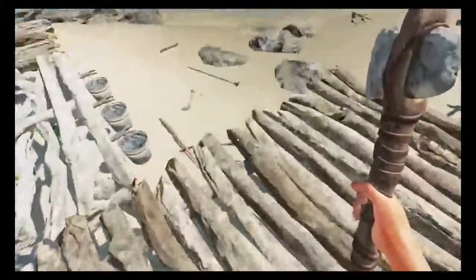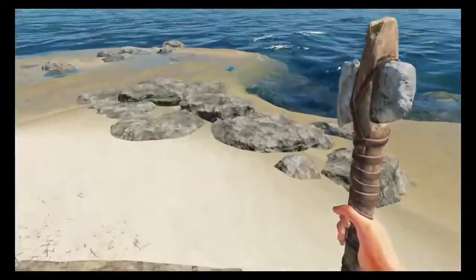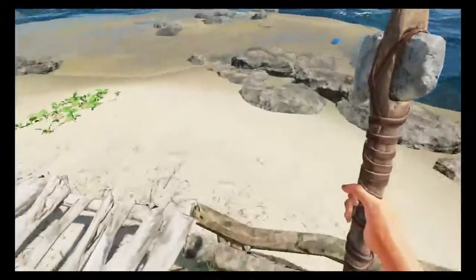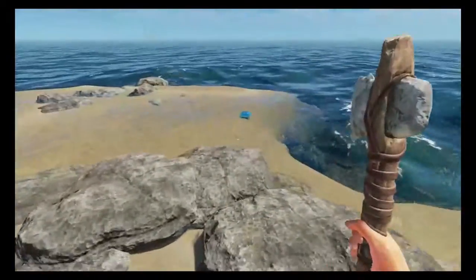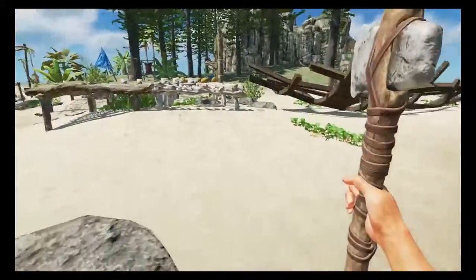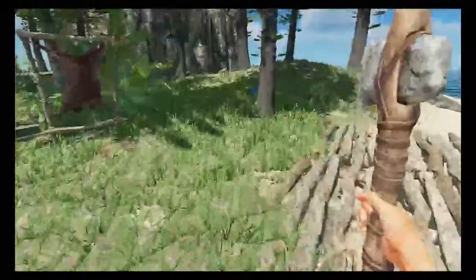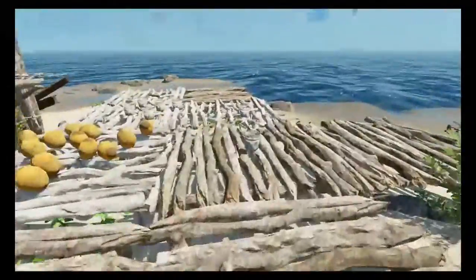This is going to be our doorway — we're going to go all the way out here, across the rocks. We're going to build sections of the house. That area is going to be storage trash, so anything we collect we're not going to throw on the floor — we're going to put things in proper places.